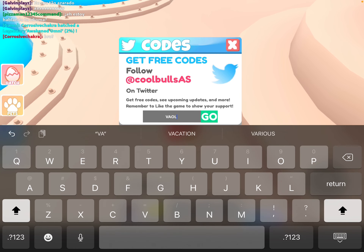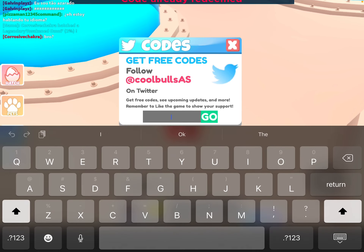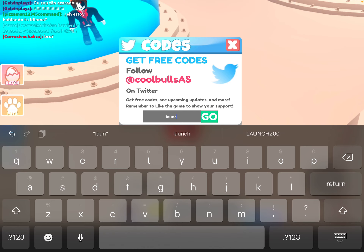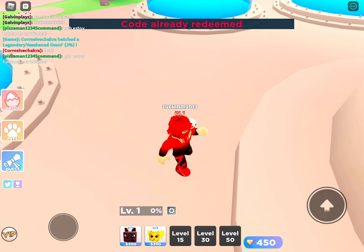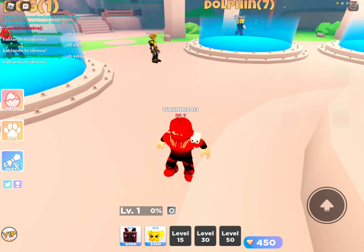After that, type in 'VOLCANO' in all capitals — it must be all capitals for it to work. As you can see it says 'code already redeemed', and also 'LAUNCH' in all lowercase gives the same 'code already redeemed' message, so those have already been used.